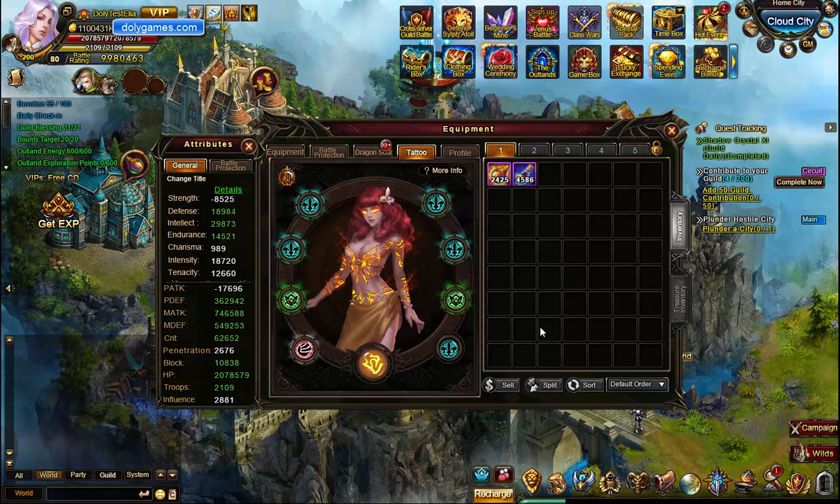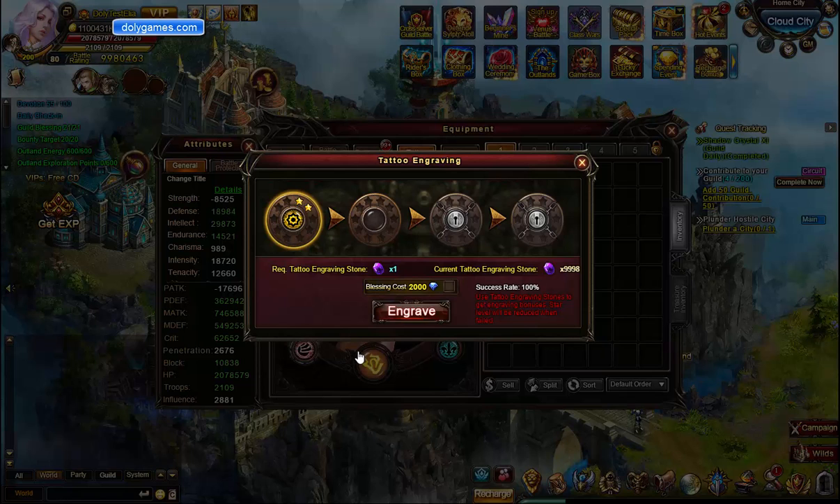Hey you guys, this is Ilya coming to you from the Wartoon test server, and in patch 6.1 we see some additions to the tattoo system. I think it's called the tattoo engraving system, or at least that's probably what we're going to call it. I jumped the gun a little bit and did some, but I don't think that really takes away from me showing what's going on here.